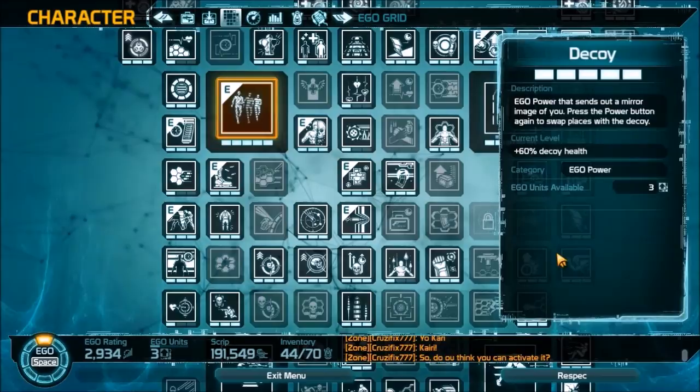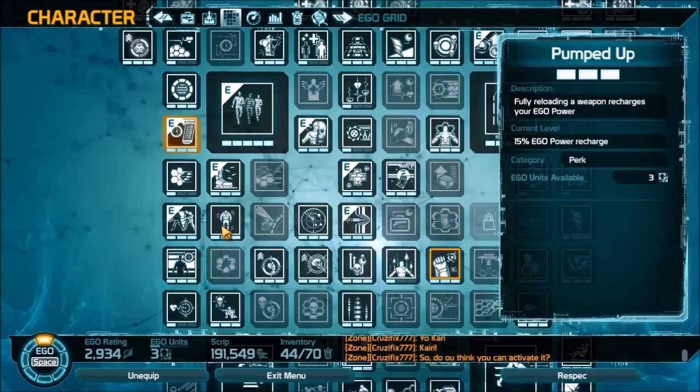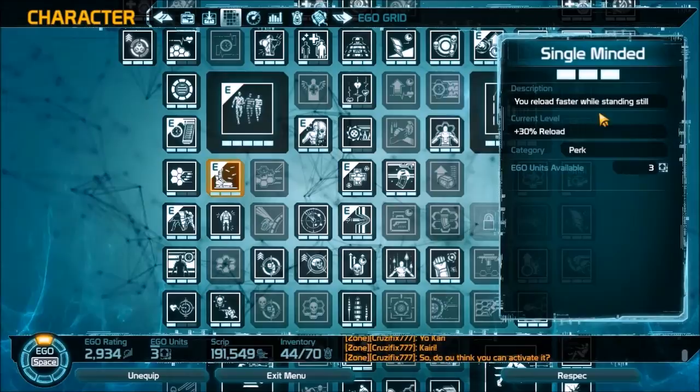Of course I have Decoy here because this is based around a decoy build — I maxed that out. Then I also have Pumped Up, which on fully reloading a weapon recharges EGO power by 15% EGO power recharge. That's self-explanatory: I wanted to pace the recharge rate on the decoy when it is down.